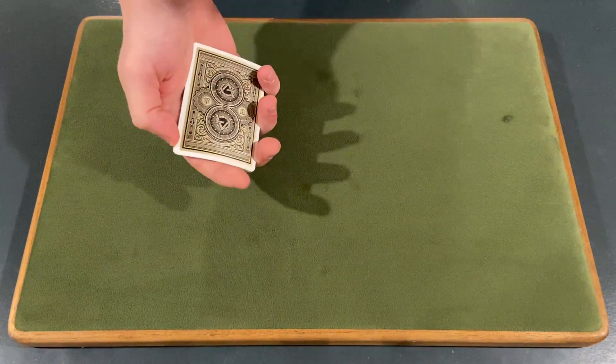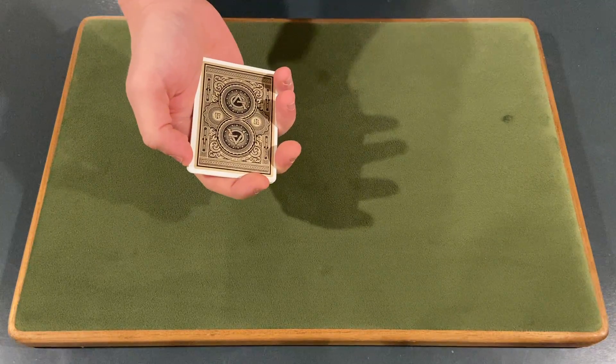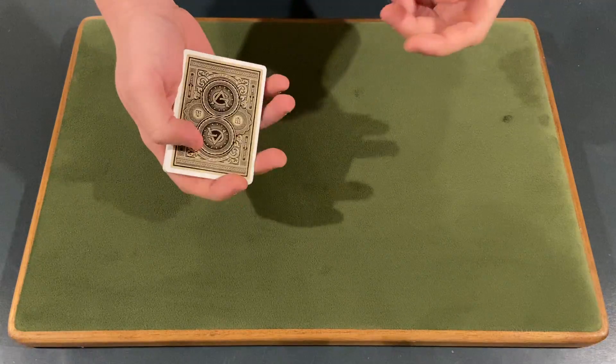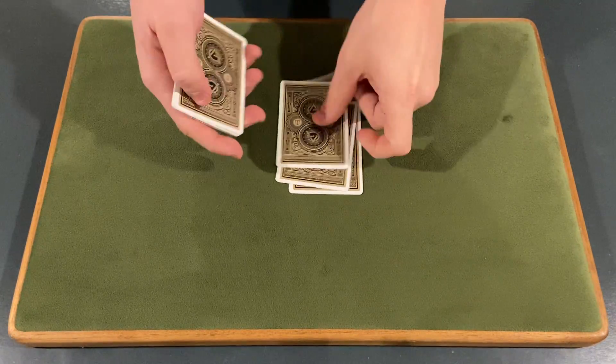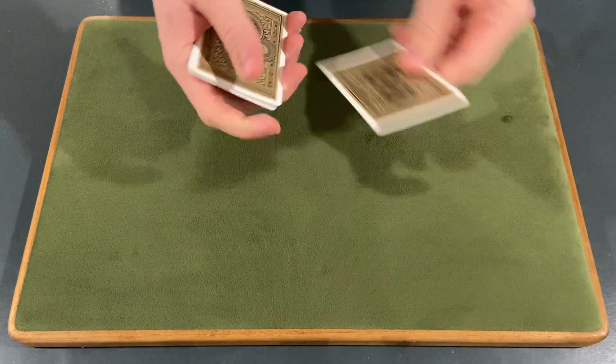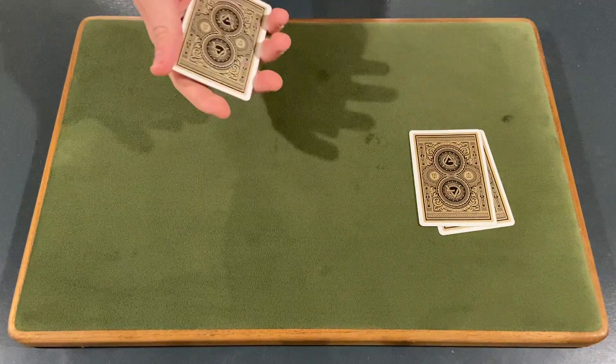Now, first question: was your card clubs, a heart, a spade, or diamonds? Clubs. All right — C, L, U, B, S — we're gonna spell it out and put the rest of the cards on top, and then we'll get rid of the top and the bottom card.